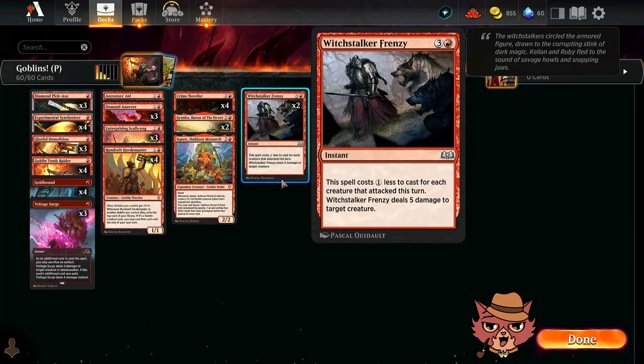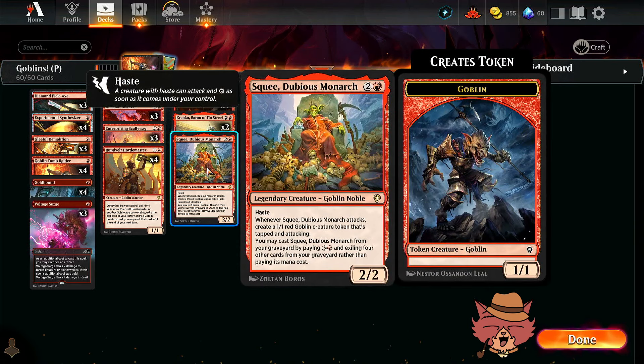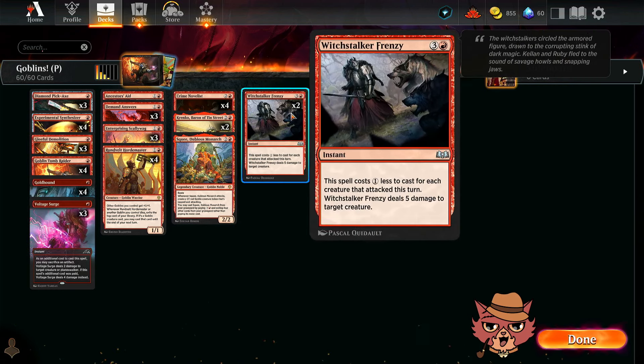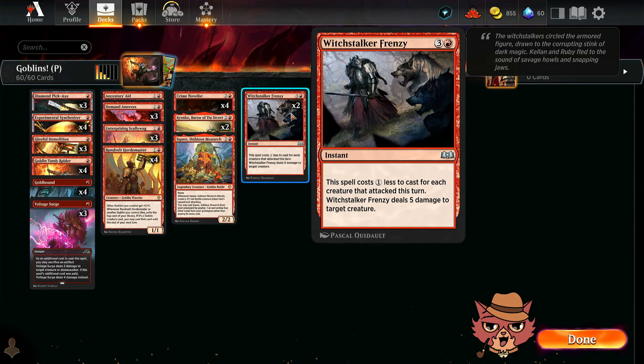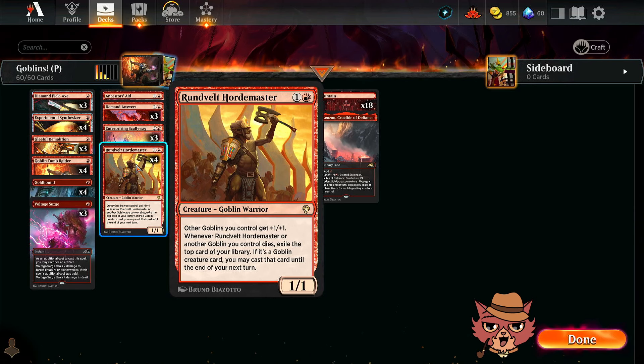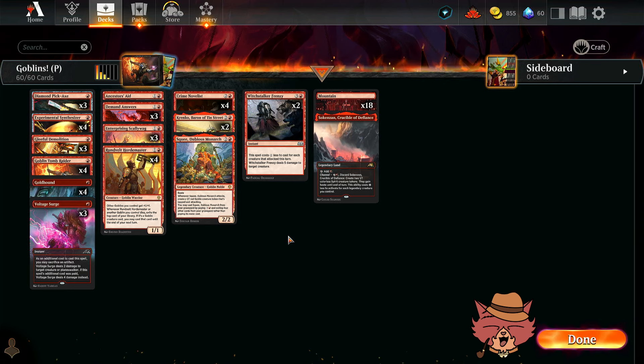I'm actually shocked we didn't see Sheoldred today against our Goblins. Four Crime Novelist is totally worth it, two Krenkos — yep. The Squee is definitely worth it, and we probably want two of them. Depending on what you're seeing, I could see dropping a Witchstalker Frenzy and going up to a second Squee. But if you're running into too much Sheoldred the double Witchstalker Frenzy is great, especially when you go wide enough to get it super cheap. Triple Gleeful Demolition is totally fine — I wouldn't go up to four or down to two. All four Hordemasters made sense, three Scallywags and three Diamond Pickaxes sound good too. The numbers actually felt pretty good — the more we played, the more that first game just felt like really bad luck.